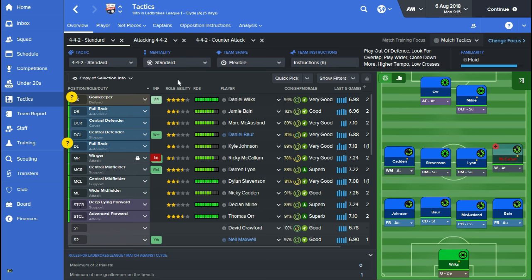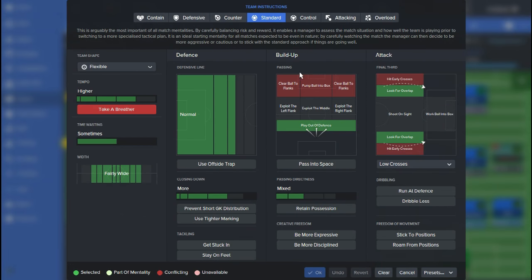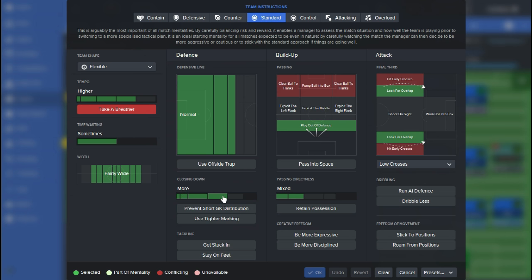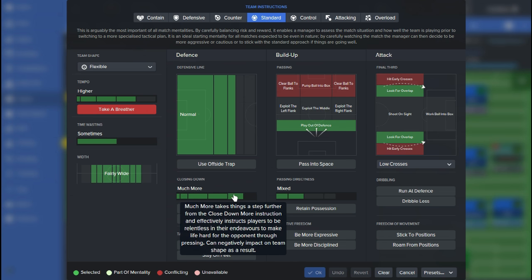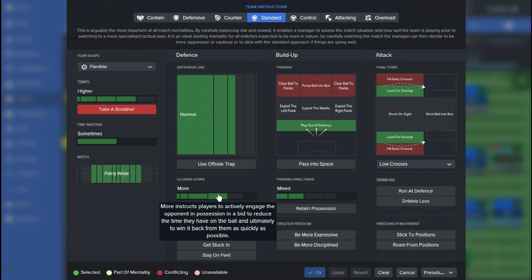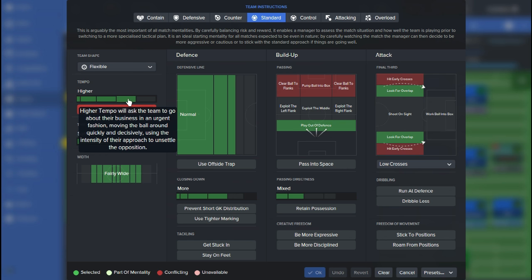I've decided to keep the shape really simple, so I've gone for a 4-4-2. Looking at the team instructions: because my players have really high work rate and most have quite high determination, my idea was to hassle the opposition by closing down — I've only set that to 'more'. I didn't want to go further simply because my players don't have particularly good anticipation and decision making to close down at appropriate times. I've also put the tempo on higher, using intensity to unsettle the opposition and make sure my players are really hassling them.